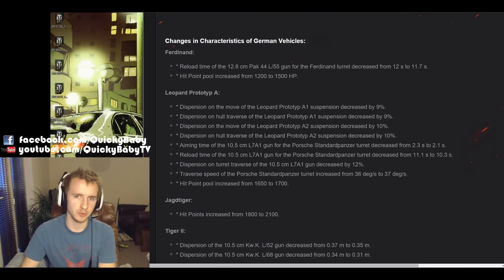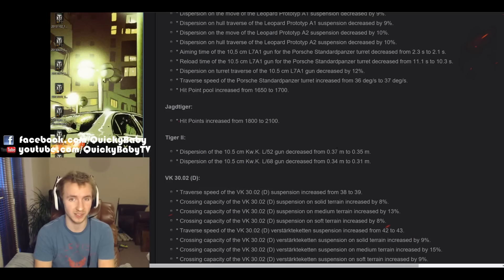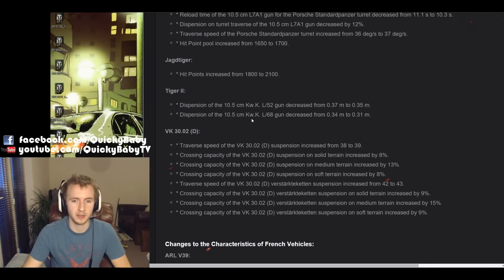Next will be very sad news for everyone who loves the Tortoise. The Jagdtiger is now taking the crown as having the most hit points at tier 9, with an increase from 1,800 to 2,100 — 100 more hit points than the Tortoise currently has. Personally, I'm quite looking forward to getting that 300 extra hit points if I can manage to angle its side armor. Your tank is getting very resilient when you can take two hits from a Jagdpanzer E100 at least half the time. The Tiger II is also getting an accuracy buff to both of its 105mm guns, with the top L68 gun getting increased to 0.31 accuracy — some serious German sniping there.